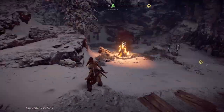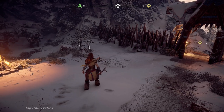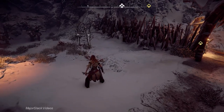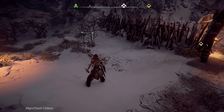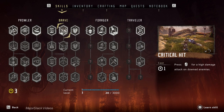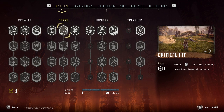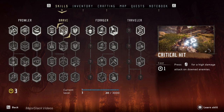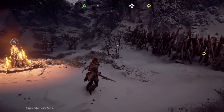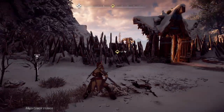Heavy spear attacks will down pretty much all small machines — do a heavy spear attack, boom, the enemy is staggered for a few seconds. If you have the critical hit skill, when an enemy is downed you can instantly kill them by getting up close and pressing the critical hit prompt. Very useful. If an enemy is downed and you do a light spear attack, you'll often swing right over them, which is kind of annoying.